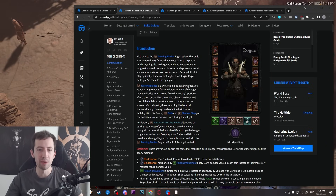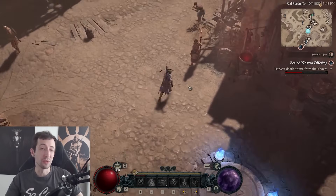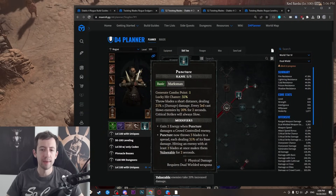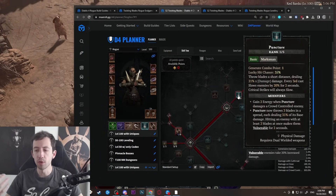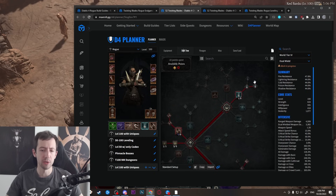Twisting Blades is just extremely fast. You fly through the maps and there's really almost no competition for something like that. Moving on to the planner — let's start with skills. We have Puncture as our basic attack. Puncture is overall very useful: it gives you slow, energy, and vulnerable, and it's also relatively fast so you can build combo points with it.